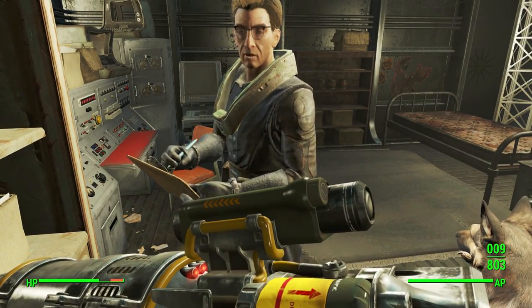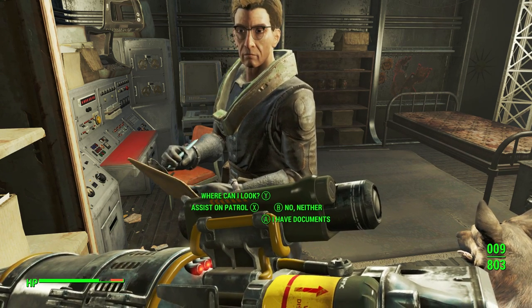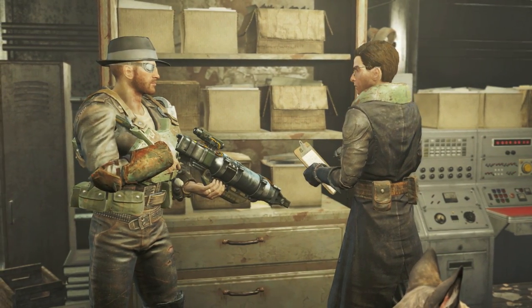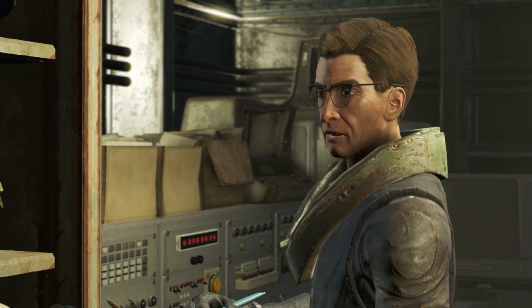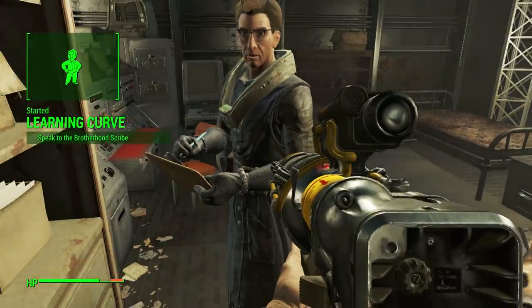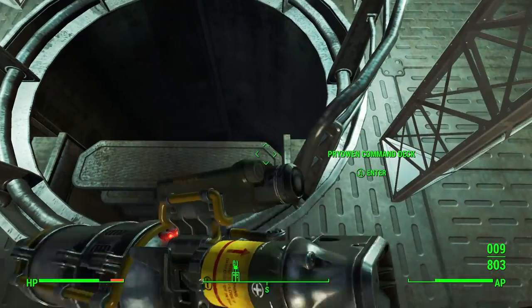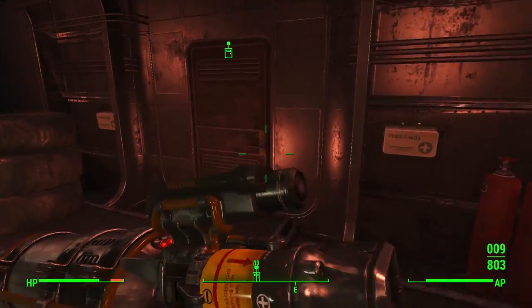Alright, so we're going to get a quest and hopefully it will be Learning Curve. We got Learning Curve right there. And now what we're going to do is we're going to go back to the deck of the airship. We're on very easy already, and instead of doing things normally, we're actually going to shoot our ally — because the NerdCave, we don't do things normal.